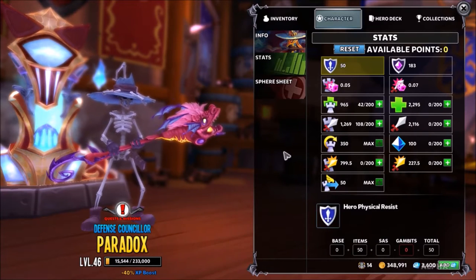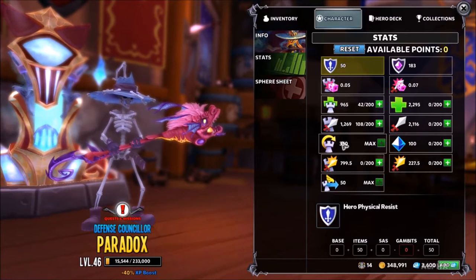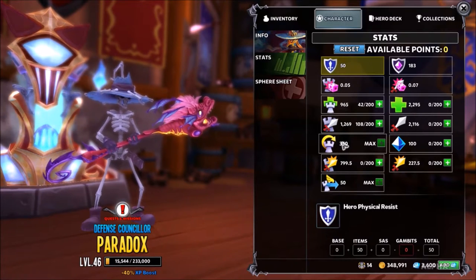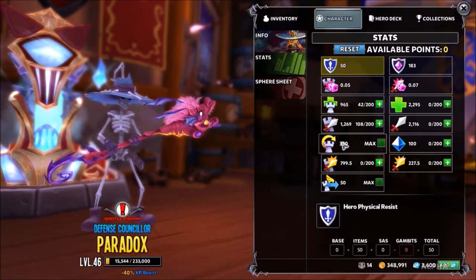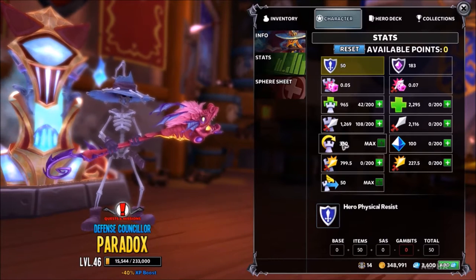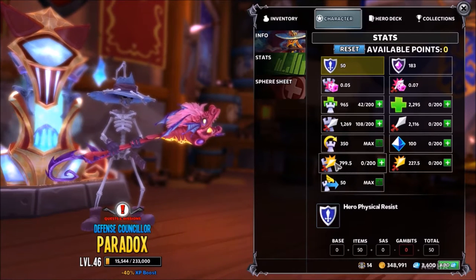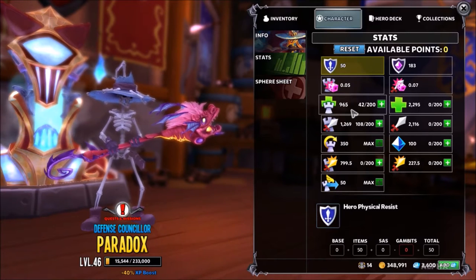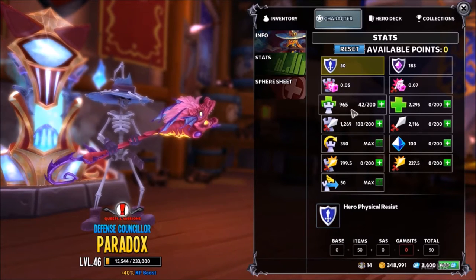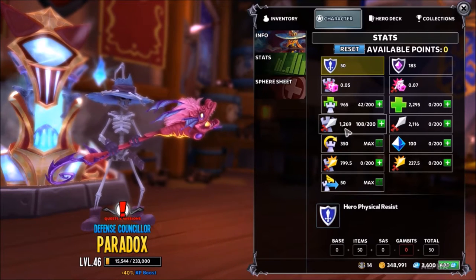Stats — you're going to use these as you're leveling up. I recommend tower range first and then tower attack right next, because you won't be finding those stats on any pieces of armor, especially if you're going to be a tower builder. If you're going to be DPS, you can go into some of the other stats. I felt I needed a little bit of health at first for my towers, and once I got that I switched over to damage and just went straight into damage from that point.